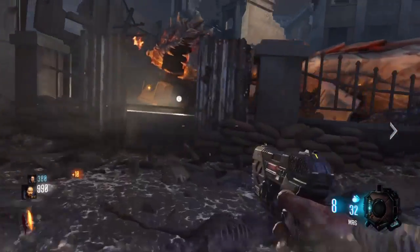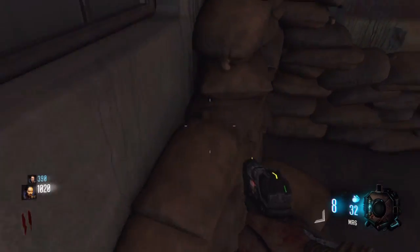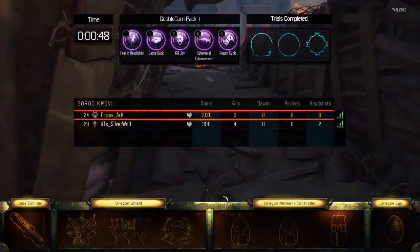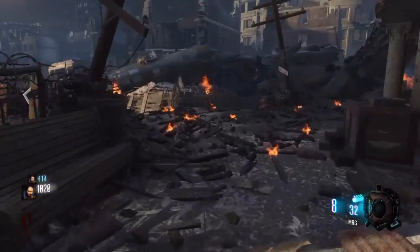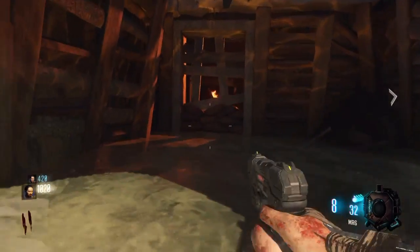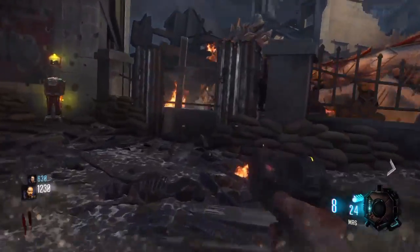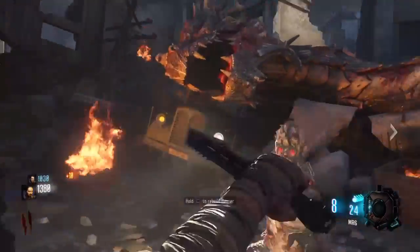We already did it once, but we got downed shortly after because we were doing stupid stuff. We're gonna show you how to do it. You just gotta get to round 6 in under 5 minutes. You have a timer in the top left, so it's not really that hard to do. You just gotta check spawns fast, kill them as quick as you can, move on. And when you finish it, it'll pop up like 'time trial complete.' We'll show you that in a little bit.